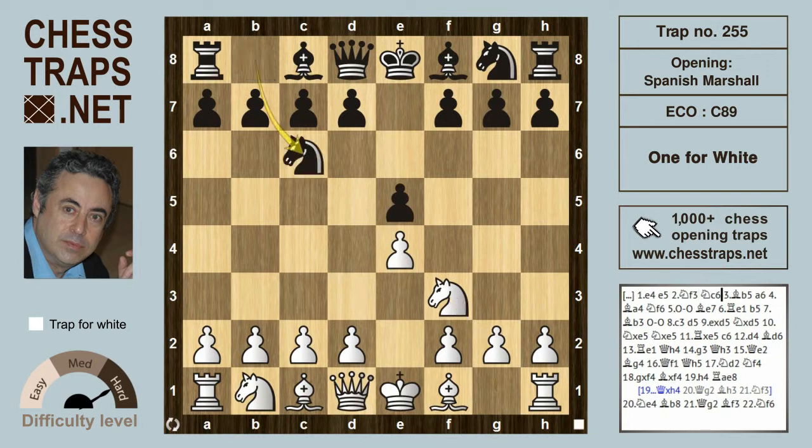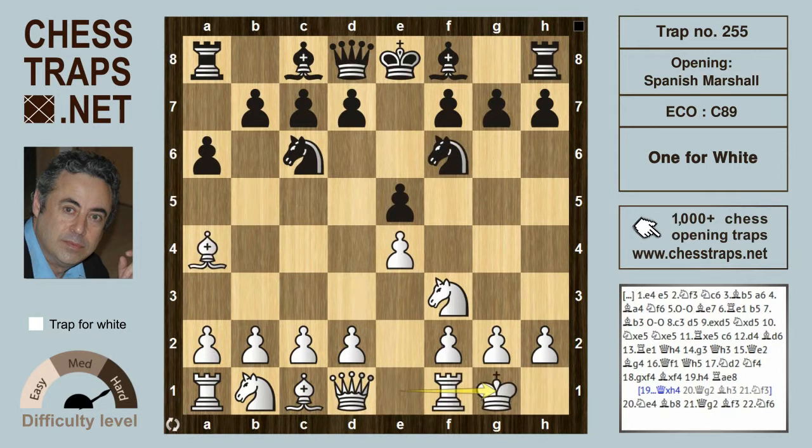e4, e5, Nf3, Nc6, the Spanish Bishop b5. a6 sends the Bishop back to a4, Nf6 to which White castles. Black can go for the open variation but in the Marshall Counter-Gambit, Black first goes for the closed variation with Bishop e7.